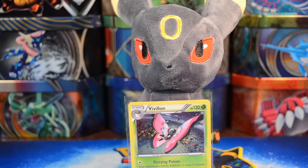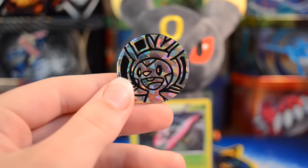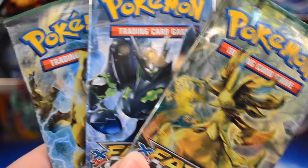This one is one of those generic Chespin coins. Have so many of those at this point. But anyways, here are our three packs. Didn't really know what to open today, so I figured why not some more Fates Collide. So we'll start here with our Delphox Break pack.